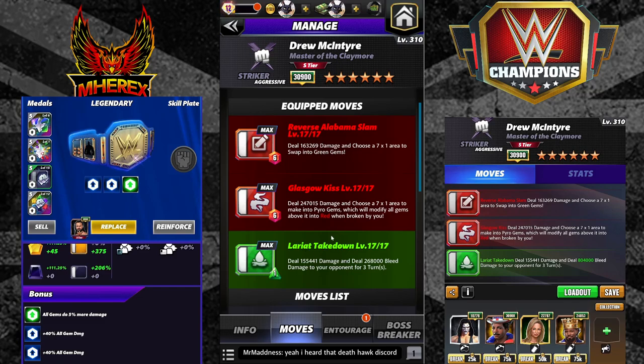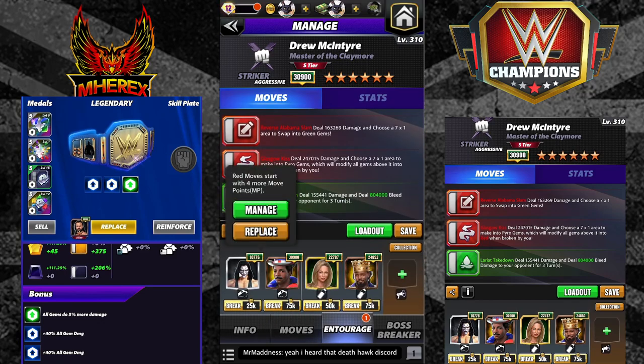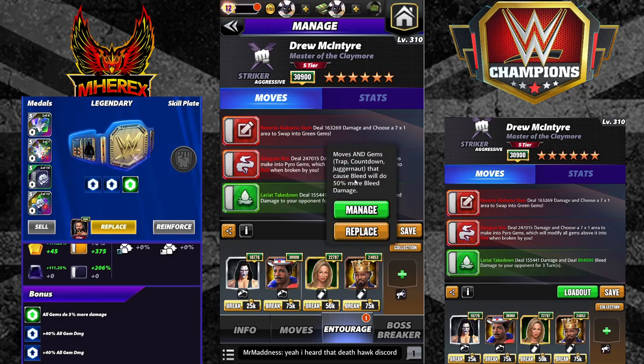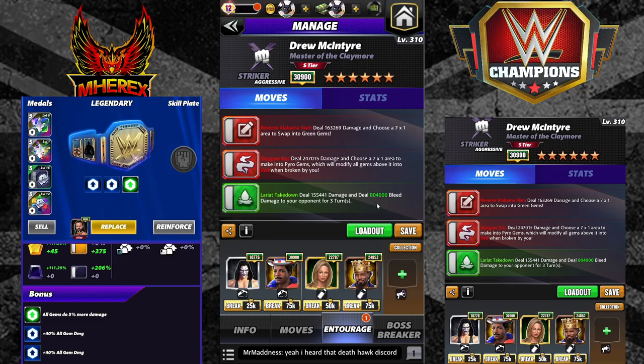This first build set doesn't really need a plate, though you could put the Piper plate on it if using an ultimate. It's the bleed build: Lariat Takedown — 1 MP bleed, 155k damage, 268k bleed for three turns, big bleed for low cost. Glasgow Kiss — 6 MP red, 247k damage, seven by one area into pyro gems. Reverse Alabama Slam — 6 MP red, 163k damage, swaps a seven by one area into green gems. Entourage: Sting, Apollo for bleed, Stacy for flat red gem damage, and Woods for more bleed.